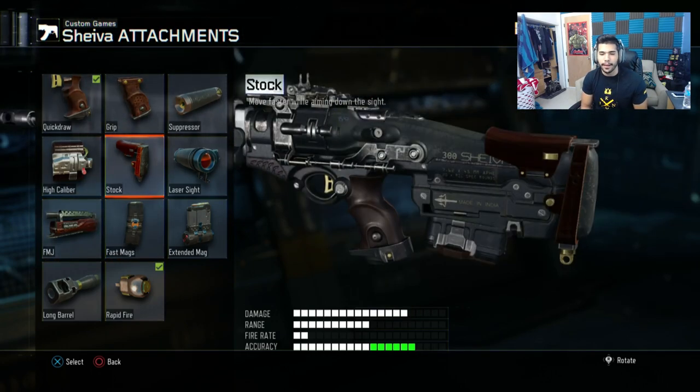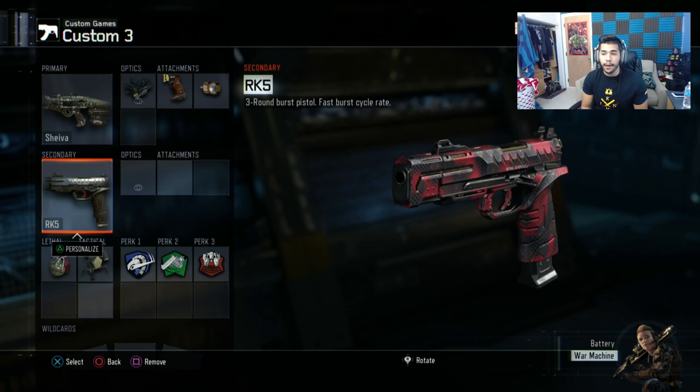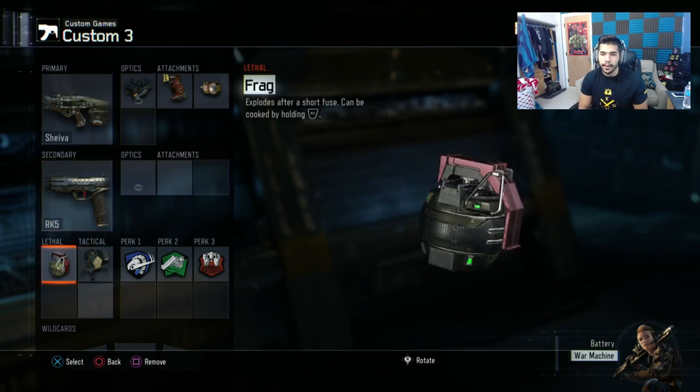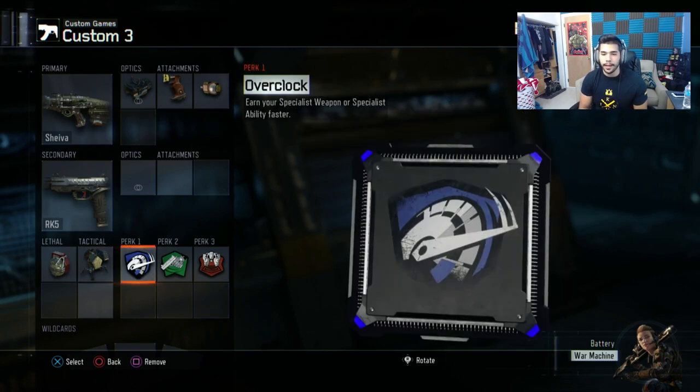Stock is alright, but I've just been using these three and it's been working out pretty well. I have the RK5, which is a really really good pistol — it can one-burst sometimes, and if not it's just two burst, and it's really strong. I have a frag grenade and trophies on the AR — trophies are almost a must, they're so good in this game. If you're running an AR, someone has to be running trophies.